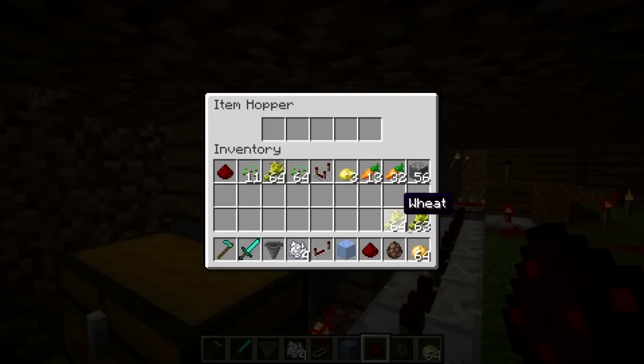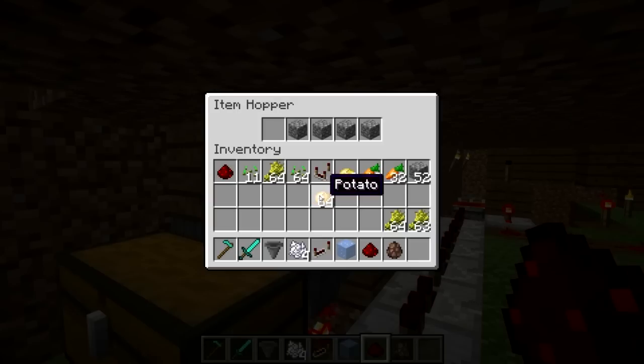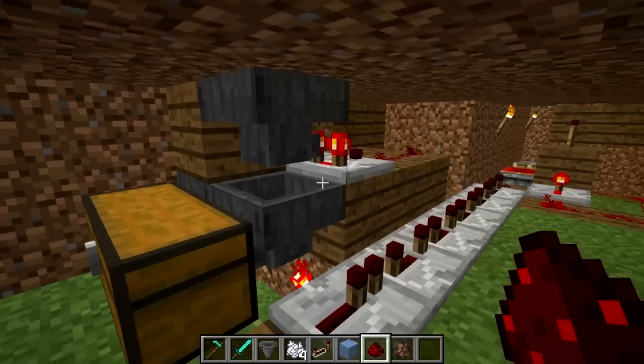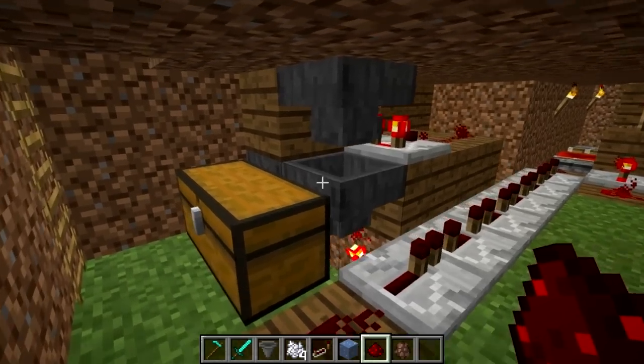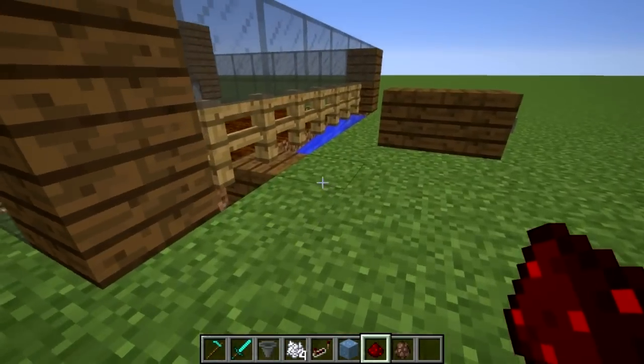Then all we have to do is take our potatoes. I'm going to go ahead and put four cobblestone in here. And we need to put 41 potatoes in the top hopper, and then just go ahead and put one potato in your bottom hopper here. And that's it — the system's ready to go now.